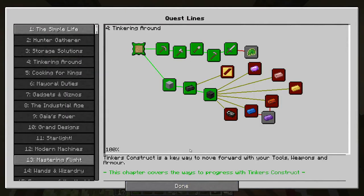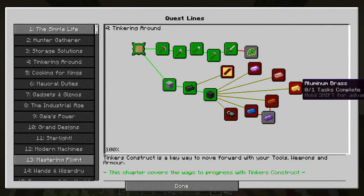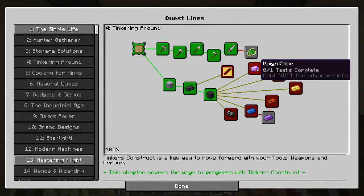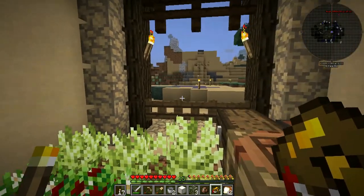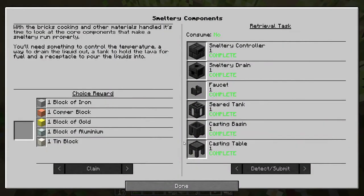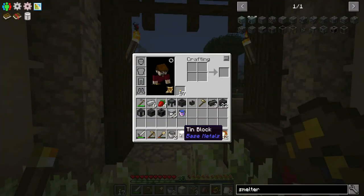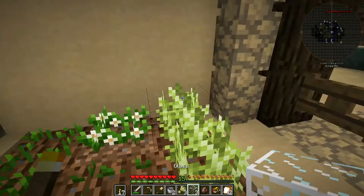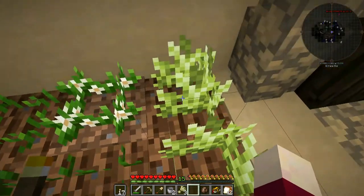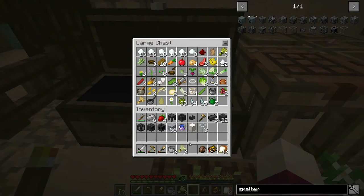Now we're going to have refinements - we've got cobalt, manyullyn, ardite, aluminum brass, pig iron, night slime, and casting - a whole bunch of these we can take care of. But at this particular moment in time I kind of feel like I want to get my inventory straightened out and stop with the quest book. I'll take care of a little bit of this stuff and then be back.